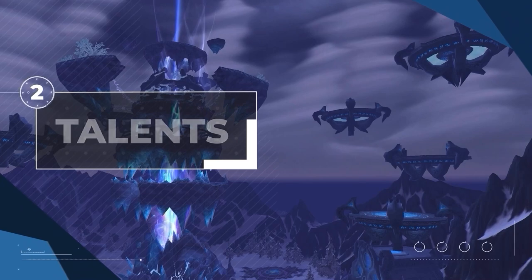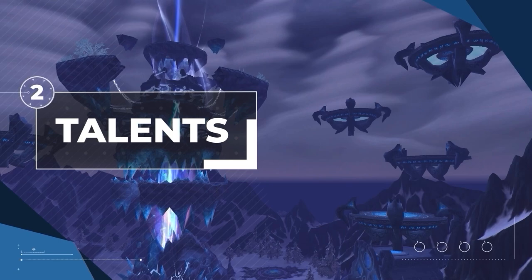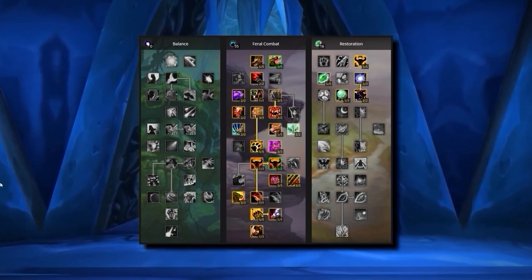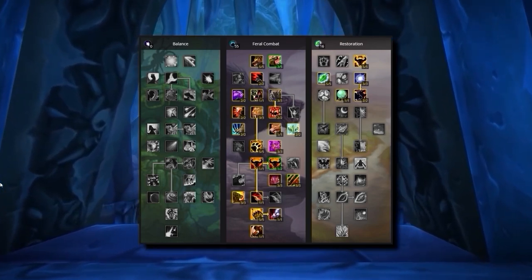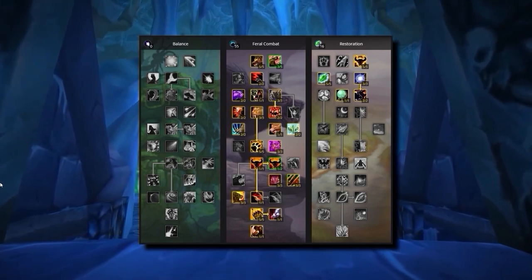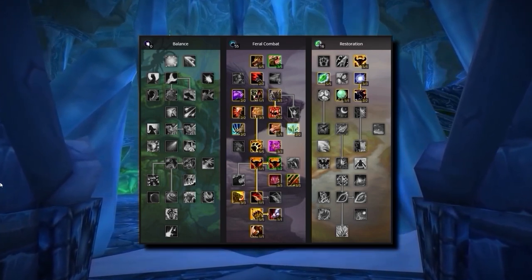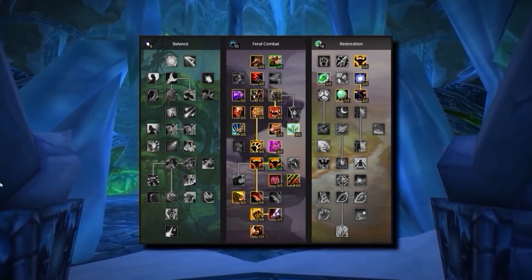Next up we've got talents. With 3 different talent trees and 71 individual talent points, deciding where to put them can be incredibly overwhelming, so let's make it easy for you. Feral talents are quite open to interpretation, but what you see on screen now is what we consider the most optimal talent build for the majority of situations and compositions — and overall a perfect baseline. It's one thing having an optimal spec, but it's even better if you know why you're selecting certain talents, so we're going to break down and dissect a few talents worth knowing about.